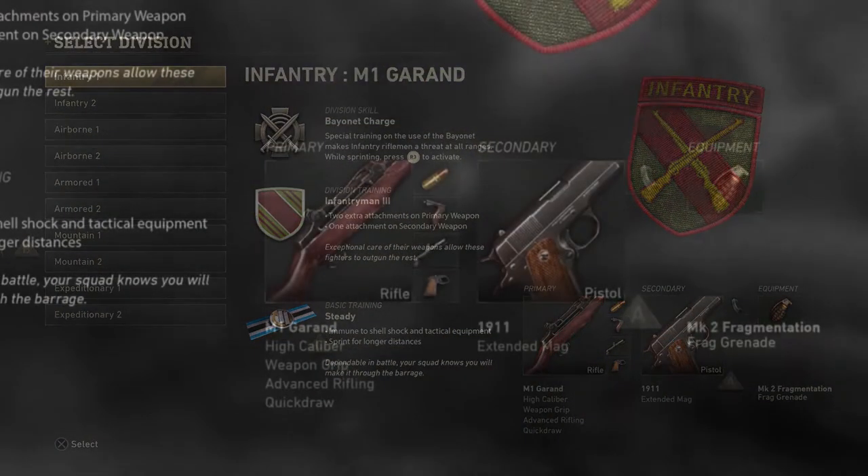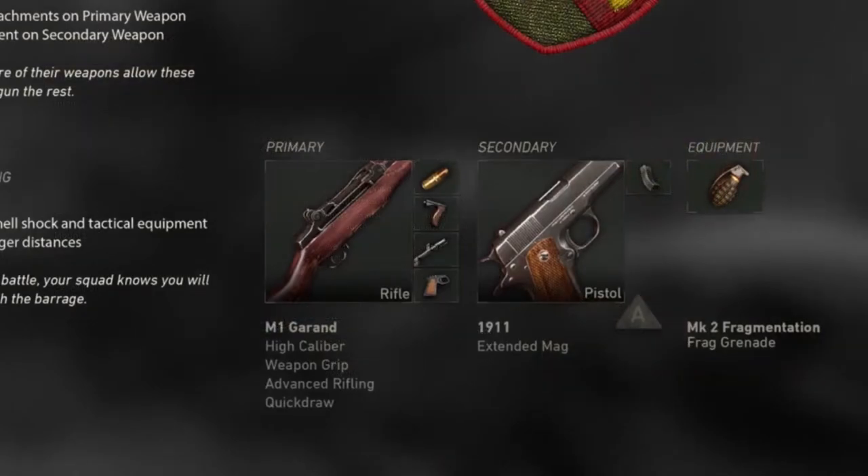On the right side of the screen we see primary, secondary, and equipment. From what I've heard, these can be customized however you want — pretty similar to Create-a-Class, except you won't be able to pick wildcards and perks. You do see four attachments on the primary, which is a bit unusual and I'll explain in a second. There's also the M1911 with an attachment. Equipment may be specific to divisions — infantry gets frags, and I believe mountain gets a bouncing betty.